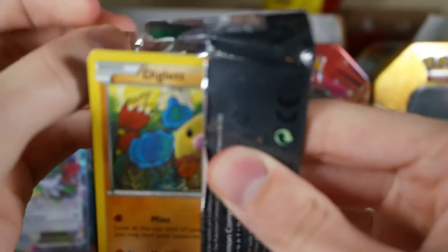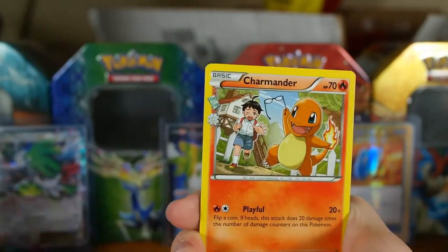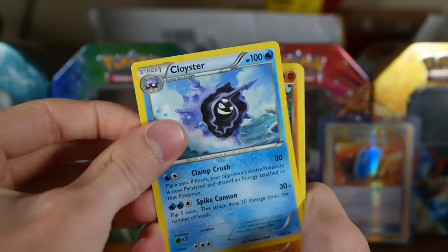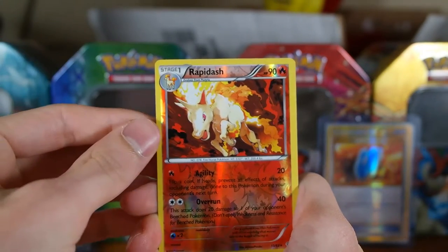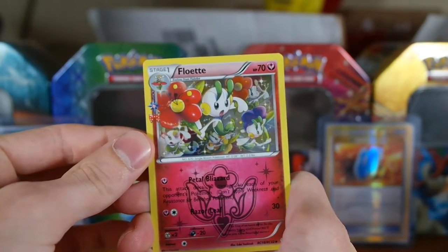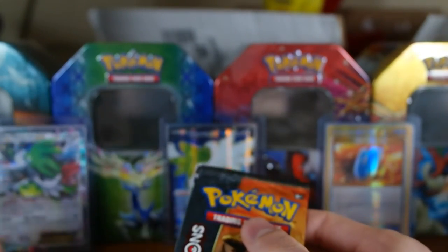I'm still missing a couple cards, nothing too crazy. Let's do three to the front. There's Charmander, double colorless — that's cool — Cloyster, Diglett, Paras, Pikachu, Fairy Energy — that's neat. A reverse Rapidash, that is a rare, and a Flabébé from Radiant Collection, that's a holo, and a regular rare Rapidash. Nothing too good in that one except for that reverse rare.